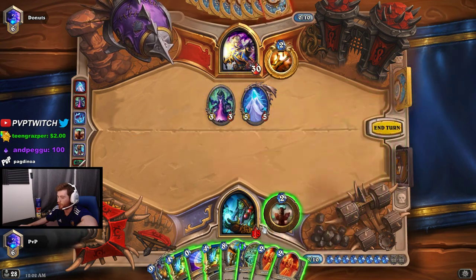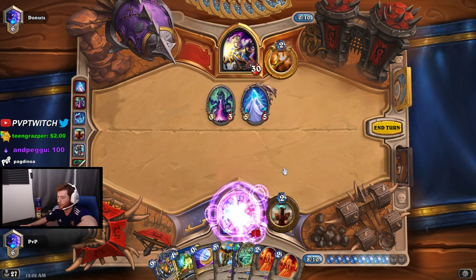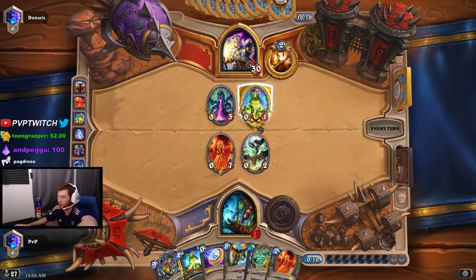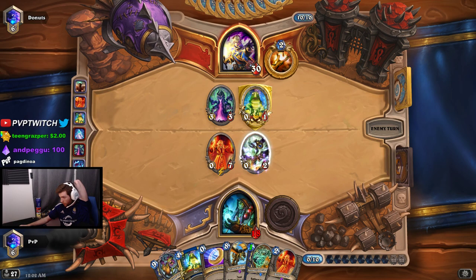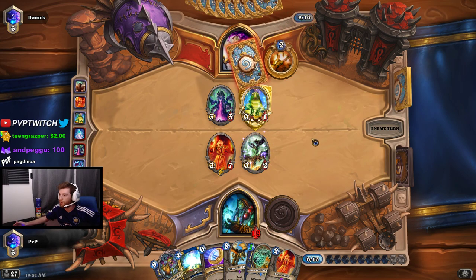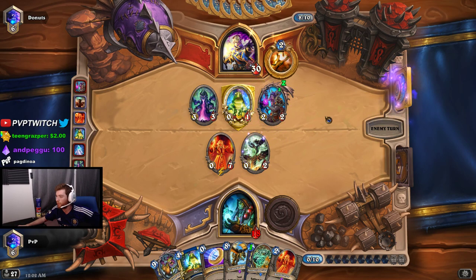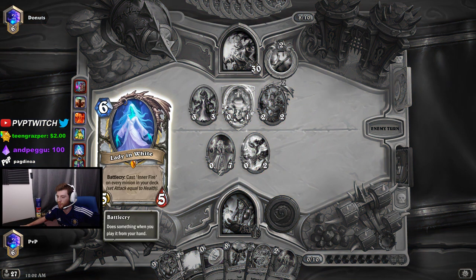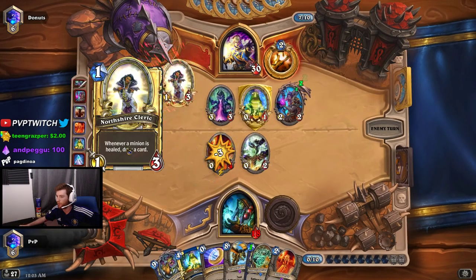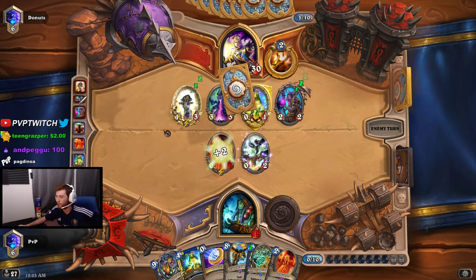We're going to play Doomsayer for sure. I'll just hex this and then play Doomsayer and hero power. If we got a taunt it'd be really good — I don't think he's gonna be able to kill this. He's playing the battle cry effect that casts Inner Fire on all his minions so they all gain attack, and this gives all his minions plus one attack.